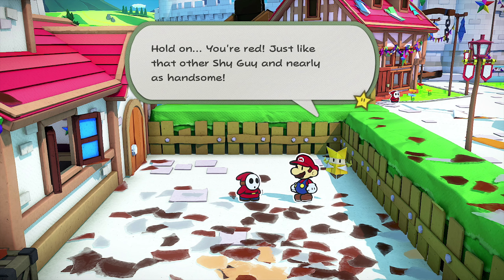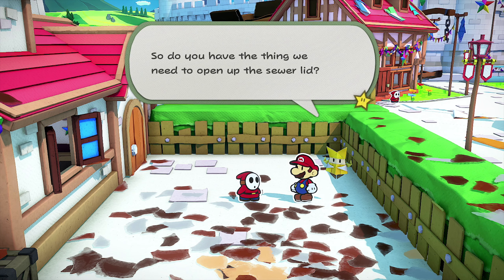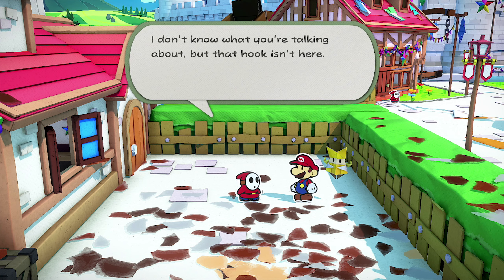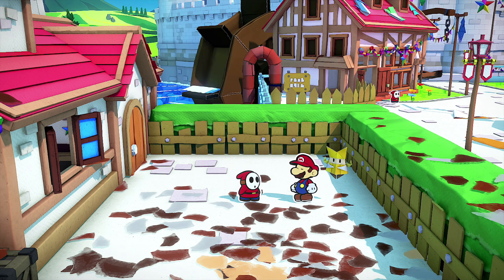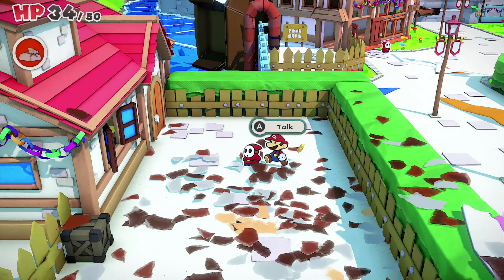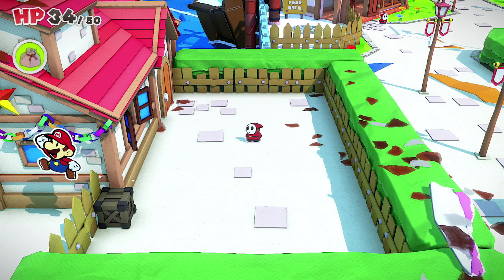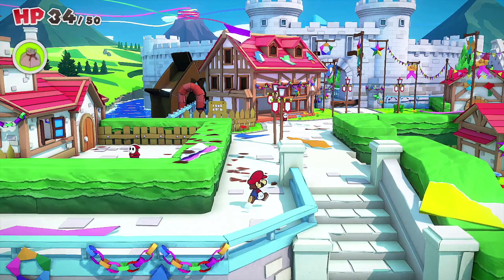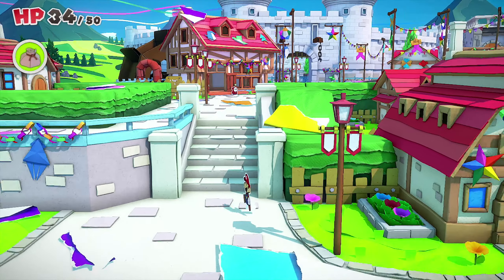Hold on, you're red just like the other Shy Guy. Do you have the thing we need to open the sewer lid? 'I don't know what you're talking about but the hook is in the red brick building at the port — that's where I left it.' Oh, thank you! Should we check it out, Mario? So he said a red brick building by the port — let's head back there.